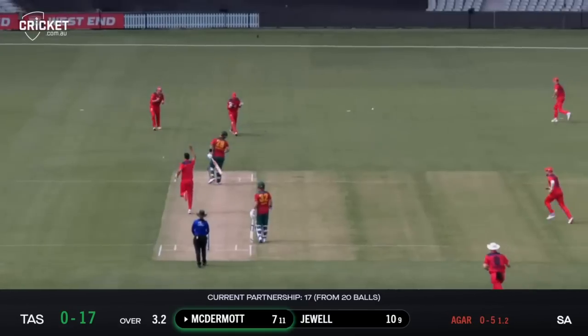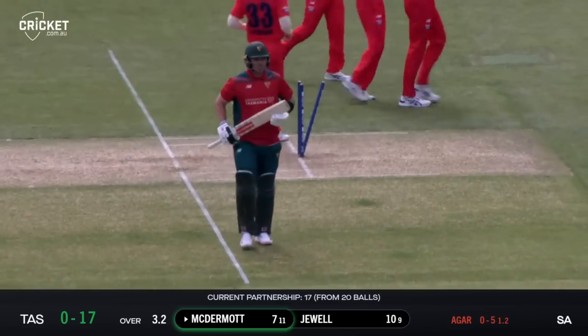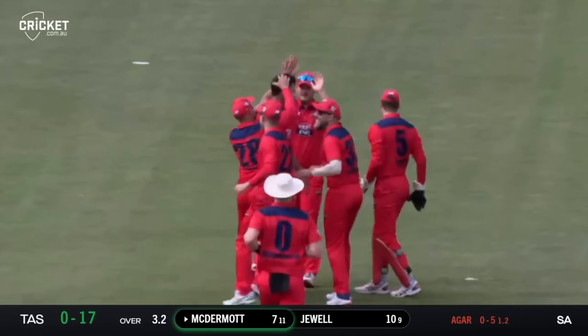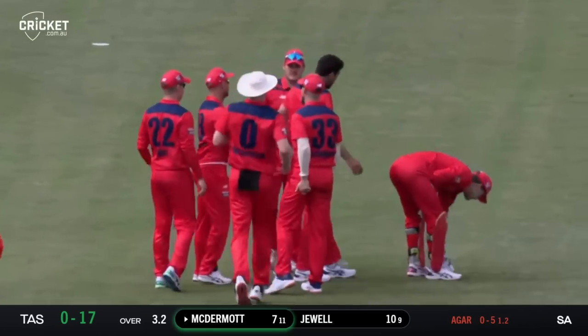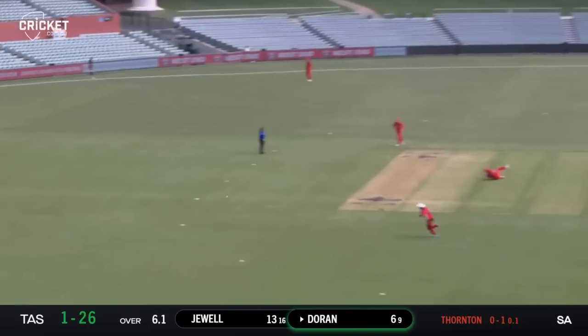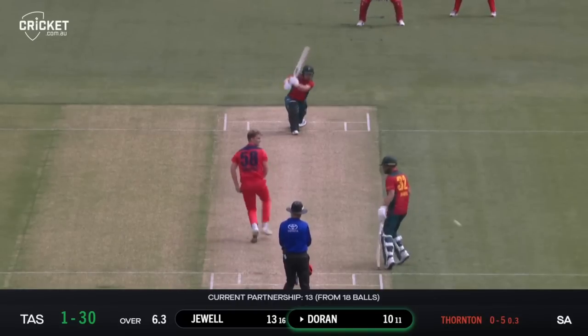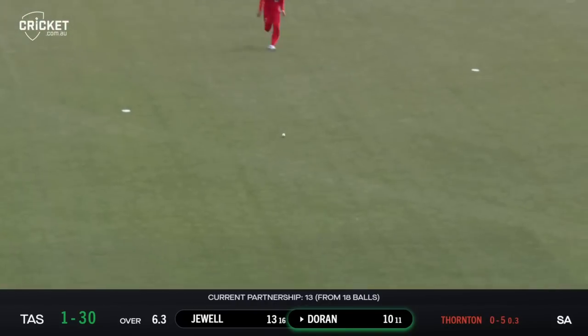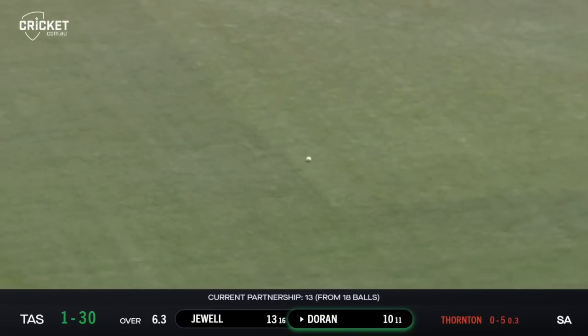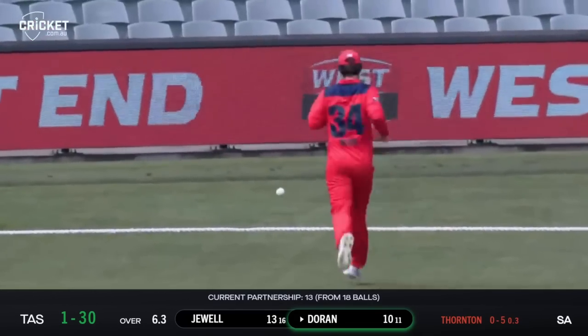And he's bowled him! Would you believe? Agar crashes into the top of McDermott's middle stump. South Australia strike, exactly what they needed in this early going. Works that nicely away through mid-wicket does Doran. He'll get his first boundary up. A couple of threes, he's found the rope. On the drive this time, through mid-off. Lovely shot from Doran, two boundaries in three deliveries for the young number three from Tasmania.